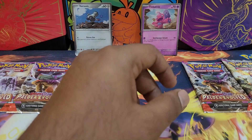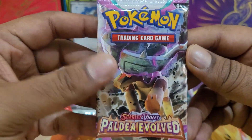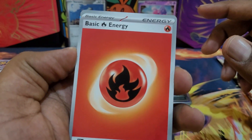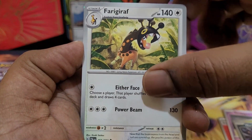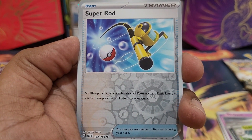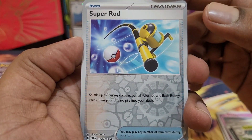That pack wasn't too great, but let's open the Lou pack and see what's in there. Energy in the front — we get a Fire Energy, a Dino, a Sandygast, Spidops, Moocroco, a Farigiraf, and Spidops — good card to play: Super Rod, shuffling any three Pokémon or basic Energy in any combo back into your deck.